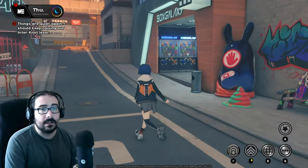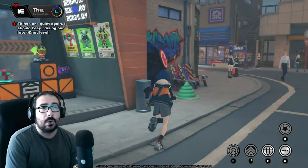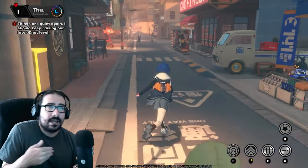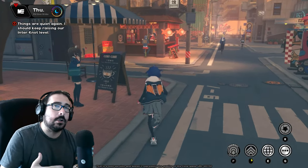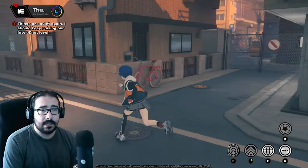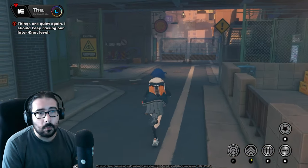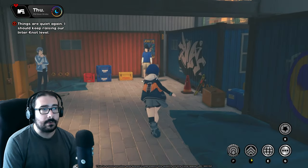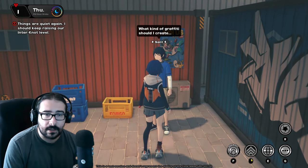By interacting with it, it also tells you how many prizes are left, which I believe indicates how many coins there are left to find. In CBT3 I believe there were 15, but in 1.0 it might be even more, scattered around Lumina Square and other areas.